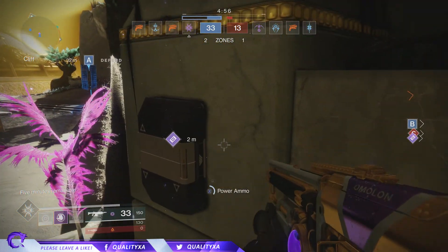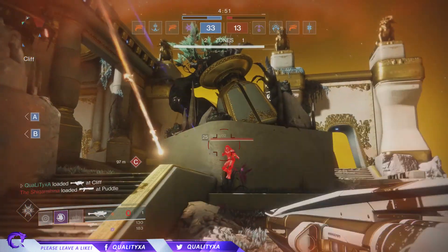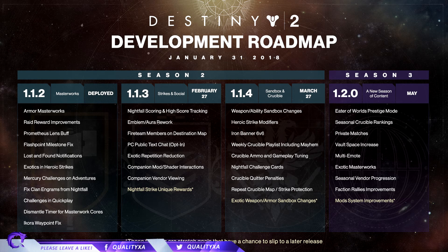Moving on to the 1.1.4 update - sandbox and crucible - coming out March 27th. We have weapon and ability sandbox changes, heroic strike modifiers which everyone has been dying for to add spice to heroic strikes. Iron Banner 6v6 is finally returning - when you play Destiny 2 on huge maps at 4v4, you sometimes miss that hectic game mode. We've also got a weekly crucible playlist including Mayhem returning, and nightfall challenge cards - hopefully some way of unlocking exclusive stuff.